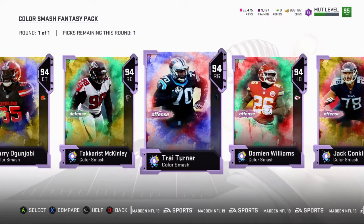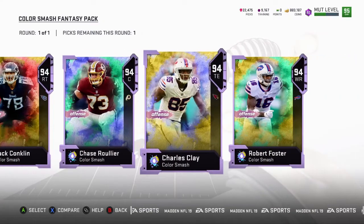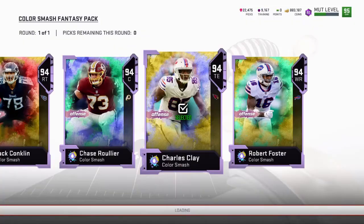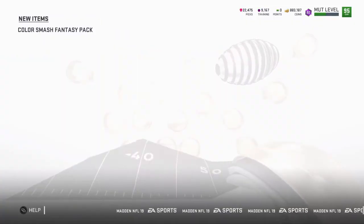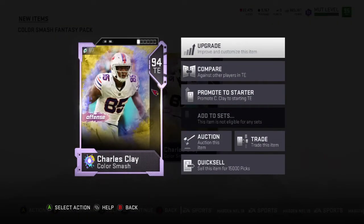I might just get a tight end because my right guard is pretty decent — he's a 92. My tight end is still lacking, but even so I might not even keep the tight end. Either way, I'll go ahead and just get the tight end. I think he's auctionable because they don't say NAP. Yeah — 15,000 picks.